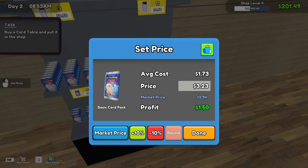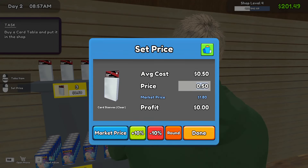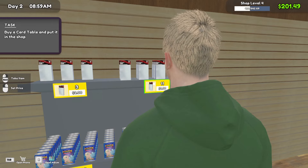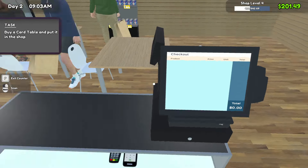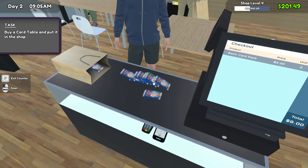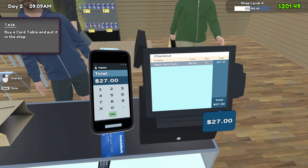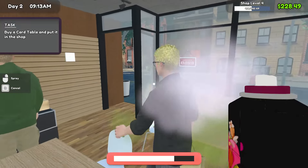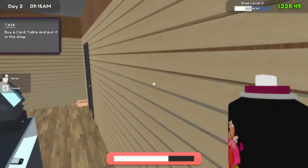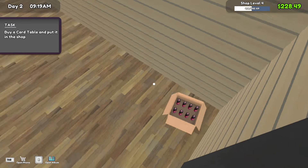We're going to set this to market price plus 10% — we'll charge $3 for these packs now. I don't want to charge $0.50 for these packs. Hopefully no one got those for a steal. Got that price back up now. Another stinker — how dare you come into my store! I dare write a sternly worded letter to your mother. Get that back in there.